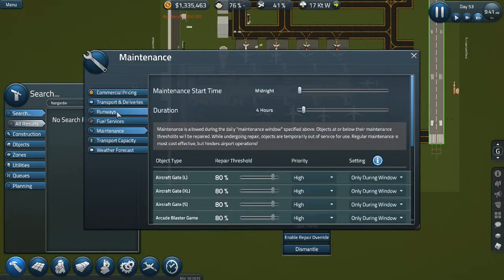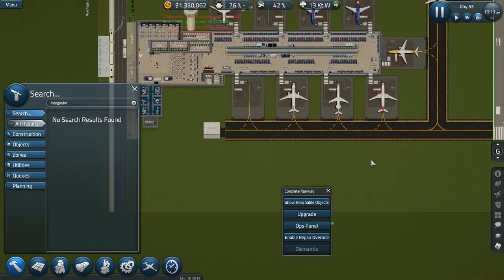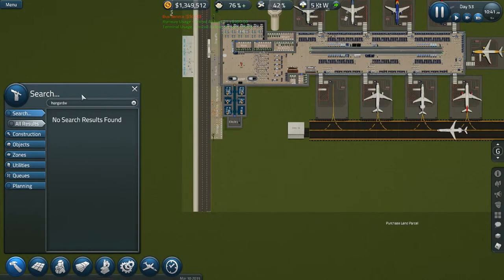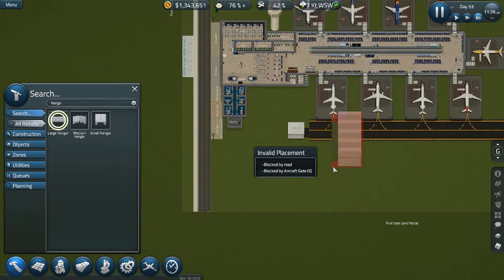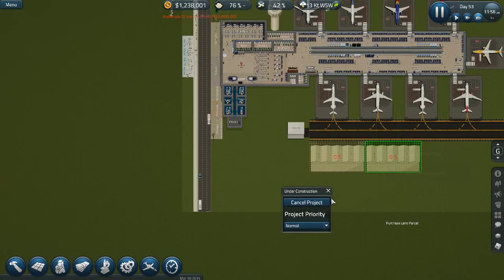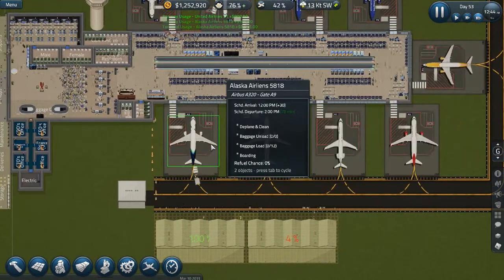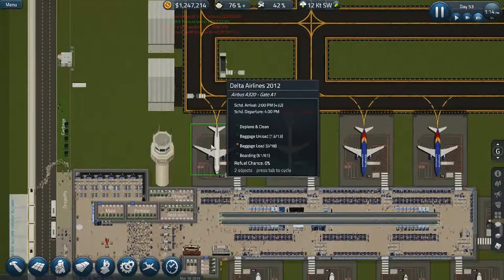I'm going to be running through money like crazy now. Ops panel — commercial pricing — we're going to charge them even more, just because we're in a bit of a financial crisis here. Although it kind of makes sense to charge them more on a longer runway, because I'm pretty sure they actually do that in real life — the longer the runway, the more you charge them for. Okay, hanger — I spelled hanger wrong. We're going to do a large hanger this time. We have the money for it. We're going to do two of them and then let them do their thing. I think we'll also put the baggage depot over here, just to make things easier on ourselves. Although, now that I say that, I don't think I'm going to want to do that, because it's going to require a lot more foundation placement.